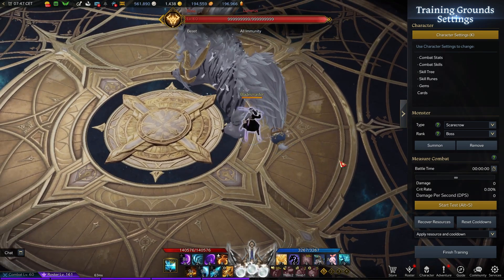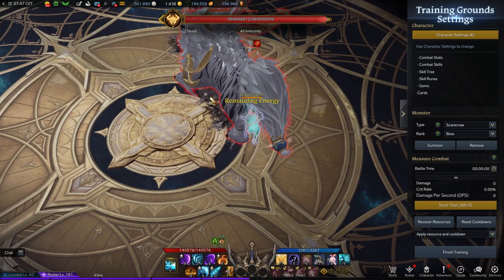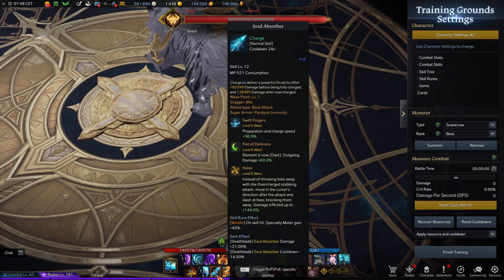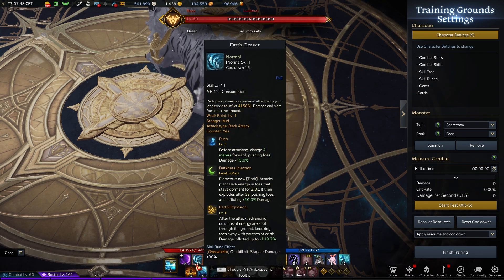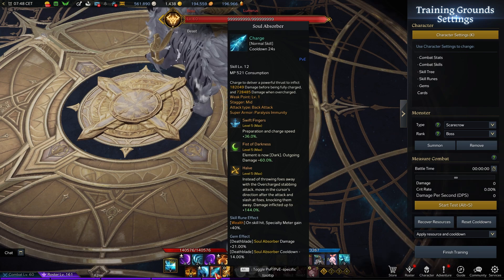Once you have orbs, you can start dealing damage. Position behind the boss — the rotation is pretty simple: enter art mode, spin cutter, surge, then activate maelstrom and squeeze in soul absorber, void strike, and blitzrush. Soul absorber is your most important skill. Use it first because you're more likely to land it early before the boss repositions. It gives the biggest amount of orbs and is one of your highest DPS skills. You should be looking to land soul absorber every single time — you should not miss it.